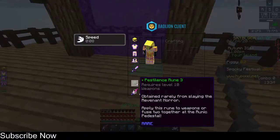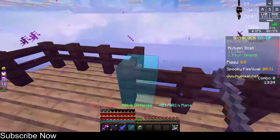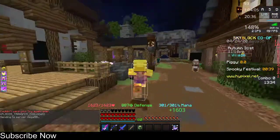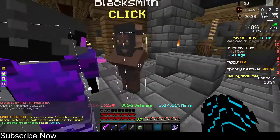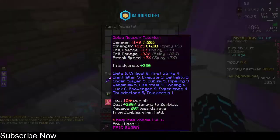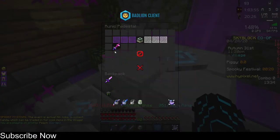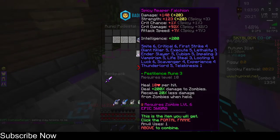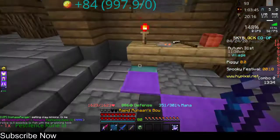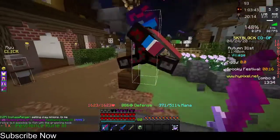The zombie ruin - pestilence ruin number three - obtained from slaying the revenant horrors. I'm putting level three on this bad boy because I'm going to be able to solo tier fours. I'm in growth six and prot six superior armor and I'm still one of the worst players. There it is - the best ruin for a zombie sword.